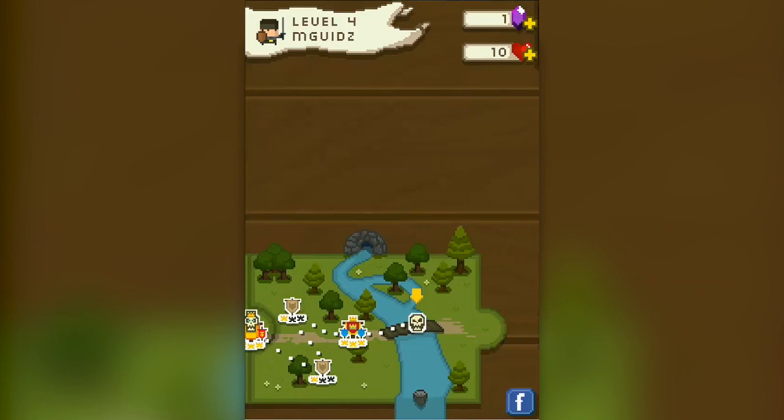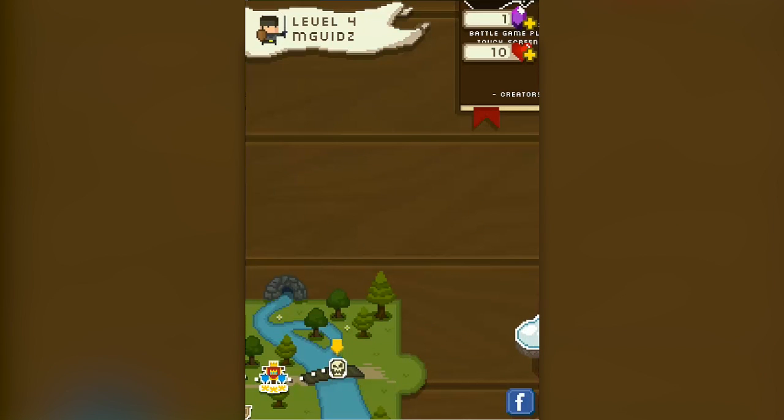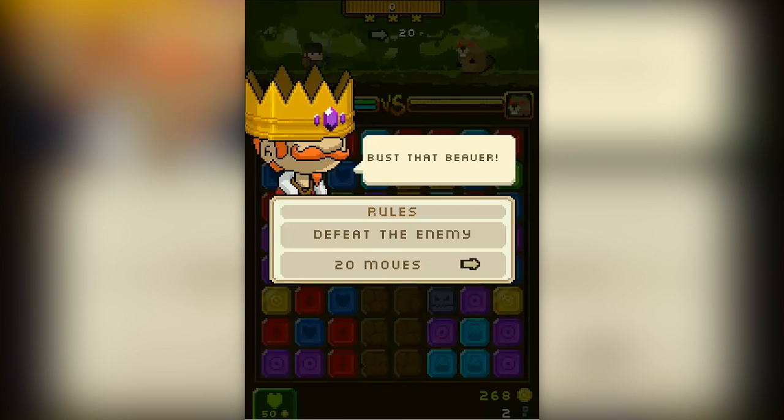You advance through each level and the gameplay concept is a lot like Dungeons and Dragons — that style, where I'm matching up color bricks. You see I'll go into this stage to fight. Now, instead of Dungeons and Dragons where the gems are for different characters, here you can see I'm fighting a beaver and I have 20 moves to beat it.